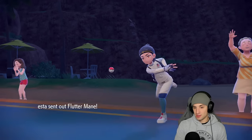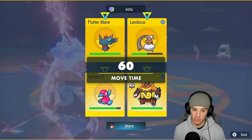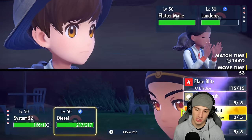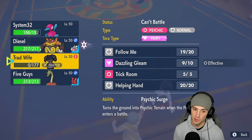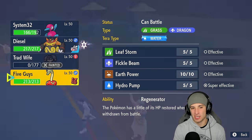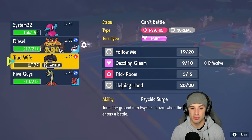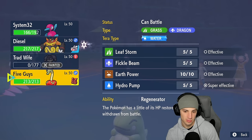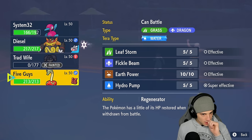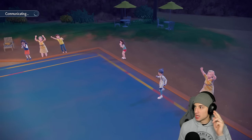Their final Pokémon is Flutter Mane! Flutter Mane comes out. Emboar can't really do much here — we definitely want to try to pop Trick Room. I could go for Close Combat in this slot, or I could swap in Sucker Punch. But if we swap into Hydrapple, they're going for Moonblast — that's a huge problem, we're dead. Do we swap into Hydrapple? I think we need Sucker Punch more than anything with the Tera type. I'd rather sacrifice the Hydrapple.